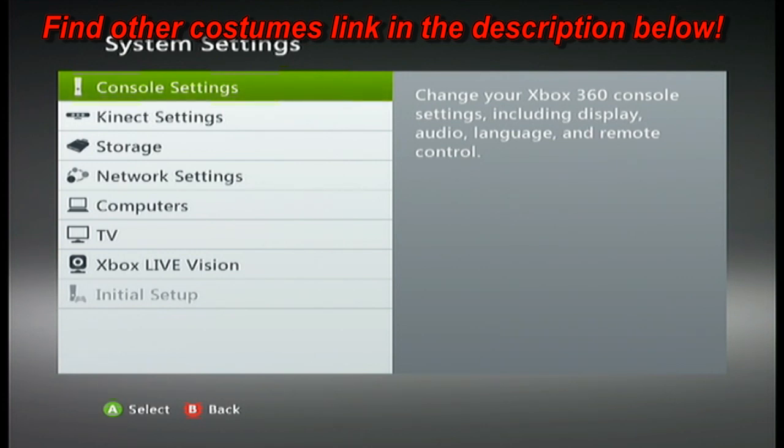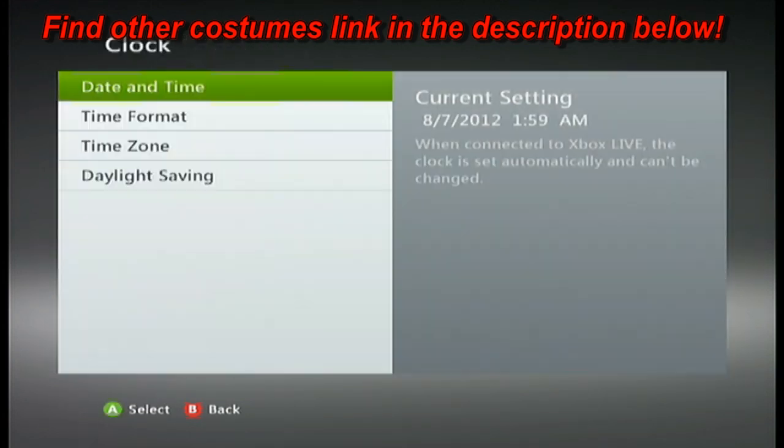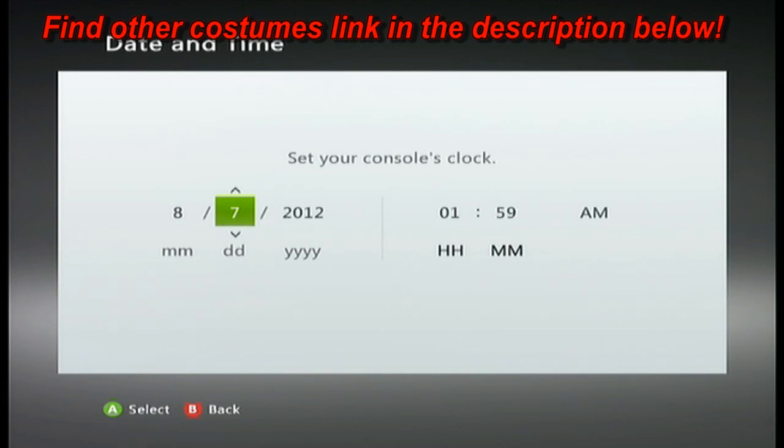Once you do that, go to the settings on your console. I'm on Xbox, and when you're on Xbox you just go to Settings, then you go to Console Settings, then you scroll down to Clock, click on that, then you'll see Date and Time — click that.